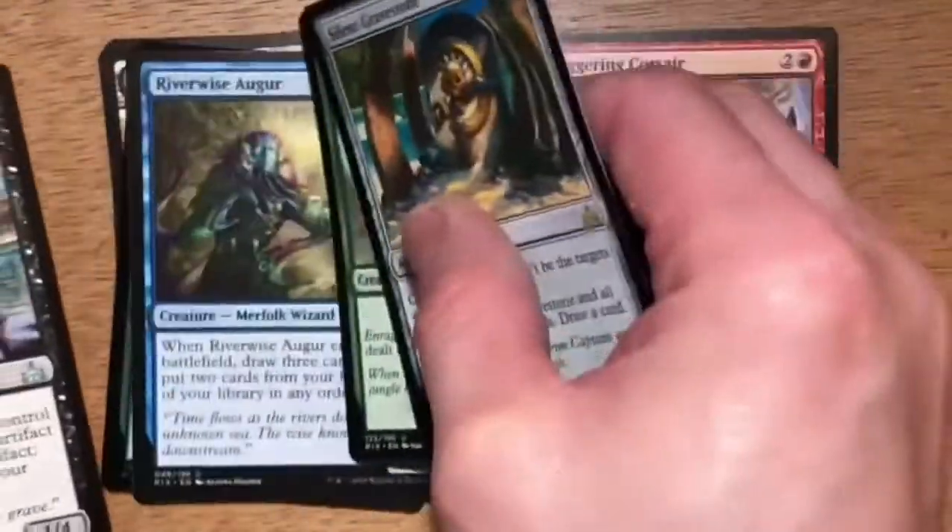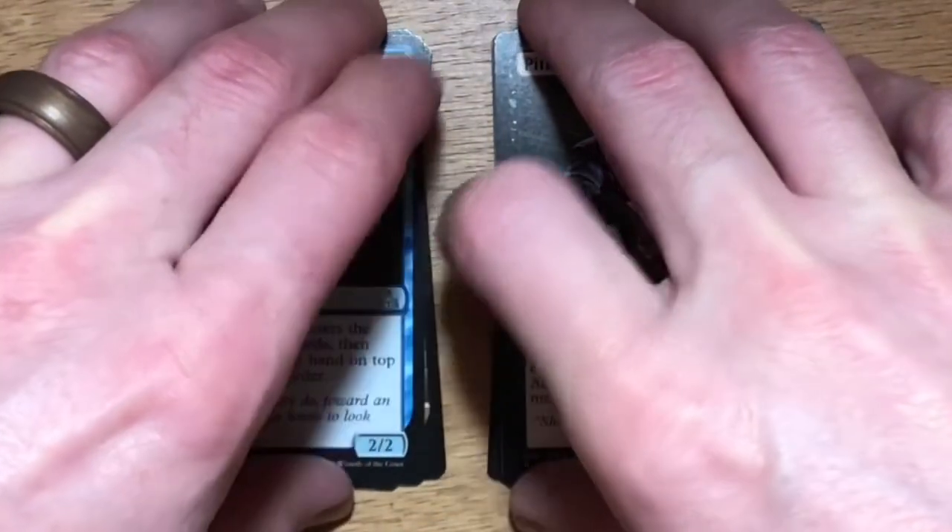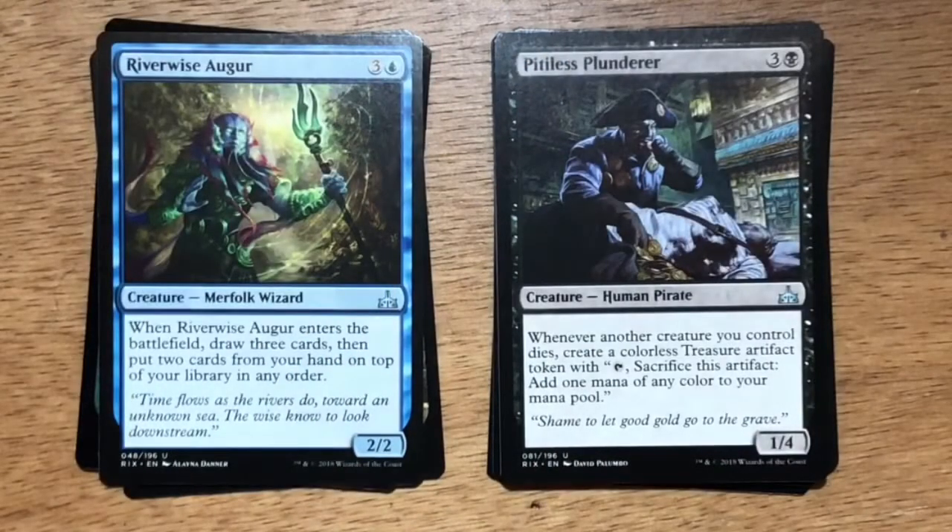My favorite card or best card out of the pack is going to be between Pitiless Plunderer and Riverwise Augur. In draft I really enjoyed playing Pitiless Plunderer. First, if you built your deck right, your creatures were going to die, giving you more mana to reach your bigger bombs or awesome spells. Second, if you continued to create additional mana from your treasure tokens, it forced your opponent to have to deal with it — and if they're dealing with Pitiless Plunderer, they probably don't have a way to deal with your bomb when it hits the battlefield.